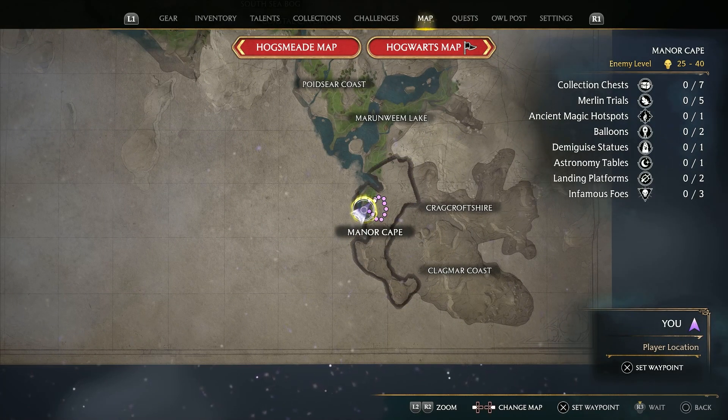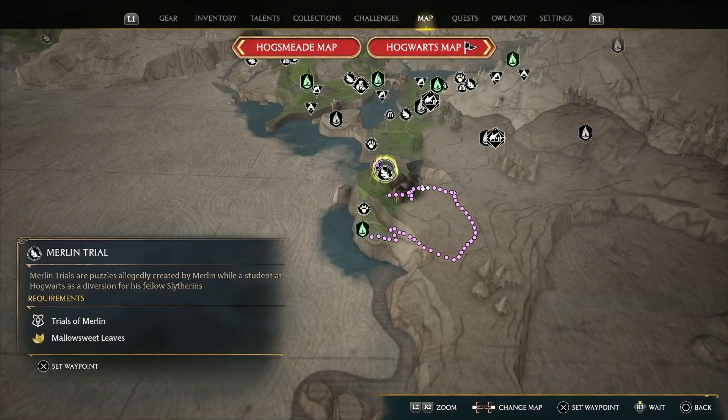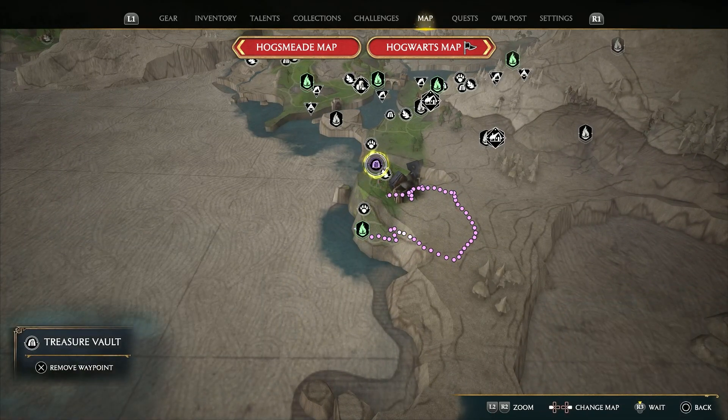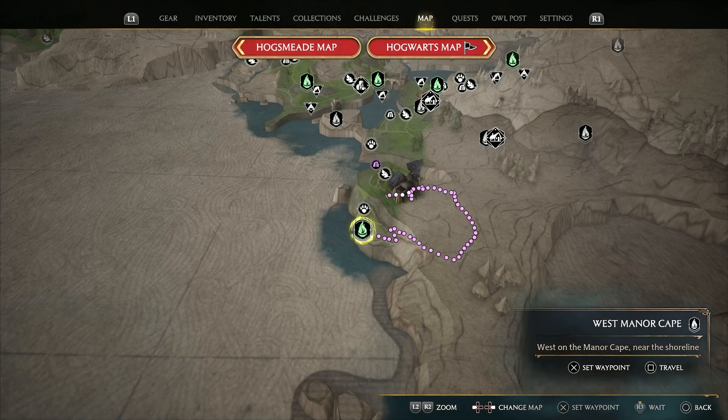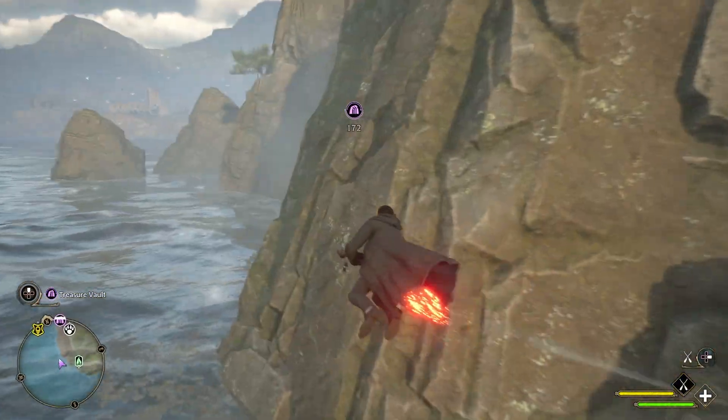Going to the Manor Cape region, we'll find the first platform on the western coast. The platform is located at the entry of that treasure vault, so putting your waypoint there will take you directly to it. Taking off from the West Manor Cape Floo Flame, you can lift up and go around the cliff, heading north until you can spot the platform.